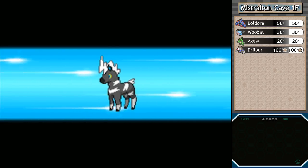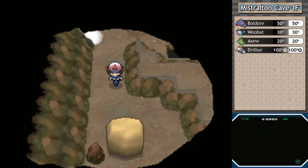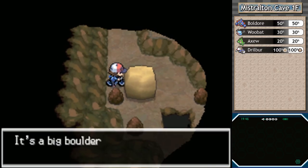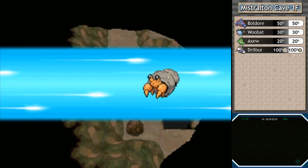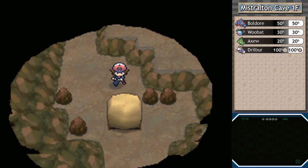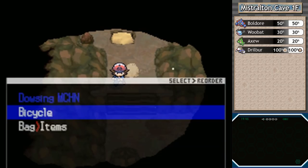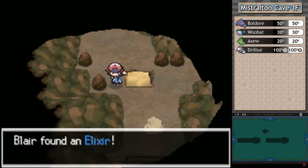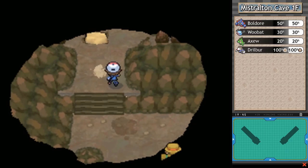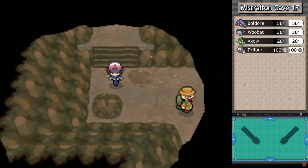Finally we can actually get started. Somebody had to stay behind so we could have two HM users — I left behind Haywire the Blitzle. Now we've got to push aside these boulders, and it's a good thing I brought the Strength user because we don't just need it as a shortcut later — we need it to progress at all. Going to take that Elixir and hopefully a Flying Gem.